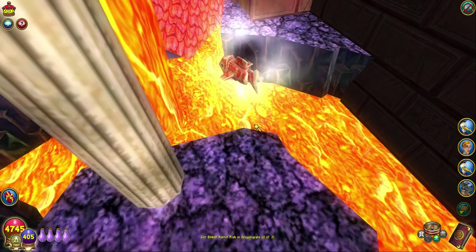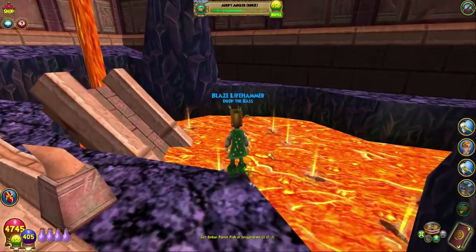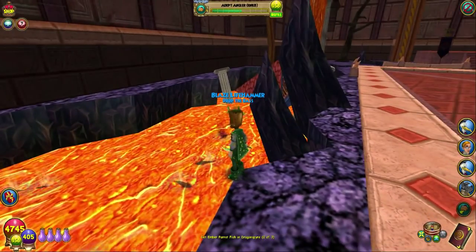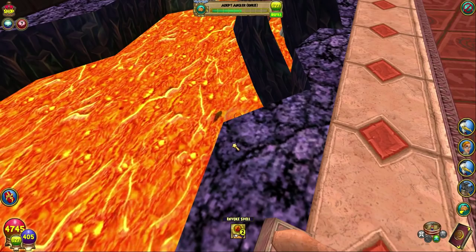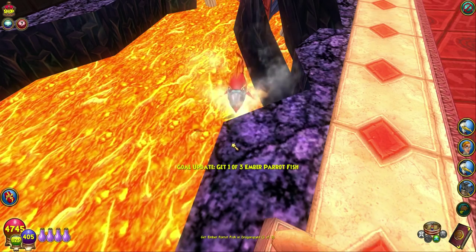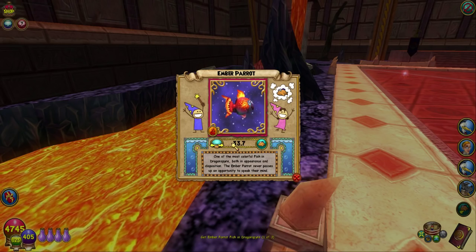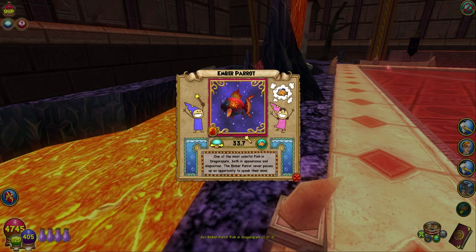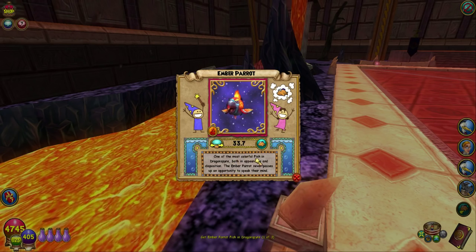We are getting lucky with the fire fish, but not really on the right type of fish. So many fire fish — look at this, such a good chance. What if all of these were Ember Parrots? That would be perfect. And there we have it, finally — our first Ember Parrot fish. That took a while. Those things are fairly difficult to find in here. I didn't have to resummon the pond yet, but we were getting low on fire fish. The Ember Parrot — one of the most colorful fish in Dragonspire.